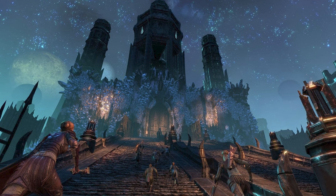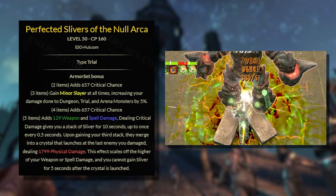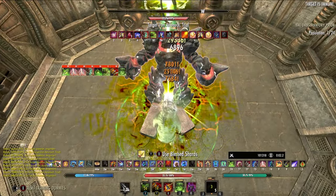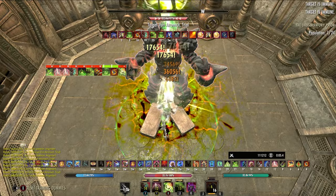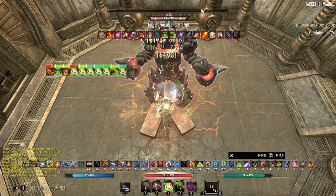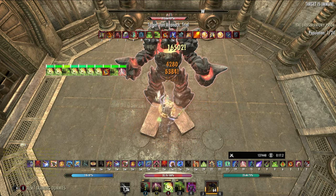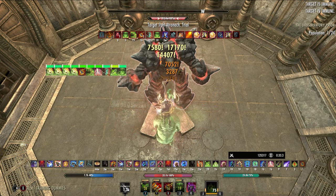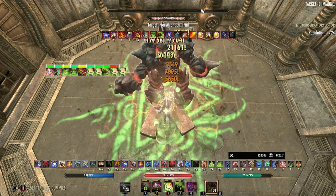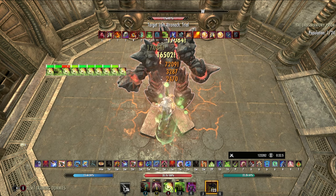Perfected Null Arca from the new Trial Lucent Citadel is uniquely strong on the Arcanist with Runeblades. This set procs after doing crit damage 3 times with a 5 second cooldown. Normally we can expect about 8k DPS out of this set, but since Runeblades fires 3 times in a 1 second window with an extremely high chance to crit, we can proc this set almost instantly on cooldown. This results in Null Arca nearly doubling its damage, outputting up to 14k DPS. Even without maximizing it, you'll still get more single target damage out of this build than the Fatecarver setup.